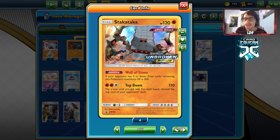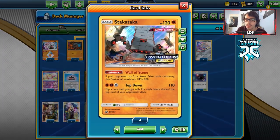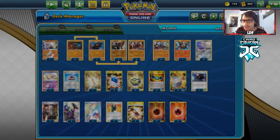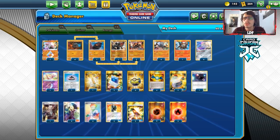Once your opponent gets to three or fewer prizes, Stack Attack actually gets 200 HP, making it bulkier and able to tank more hits. We can also play Buff Padding to give it 250 HP, and Buff Padding works with Colossal too.